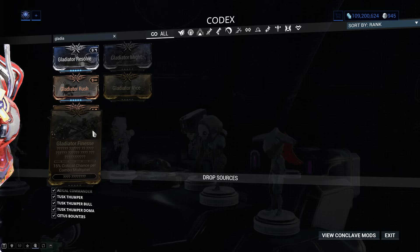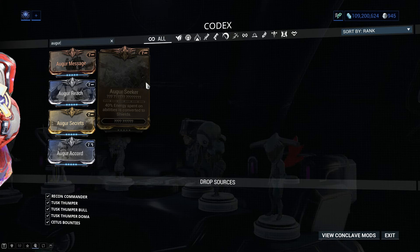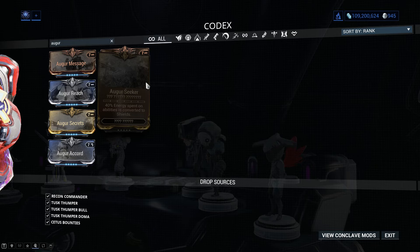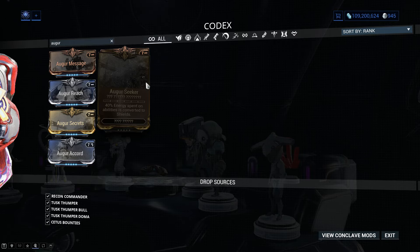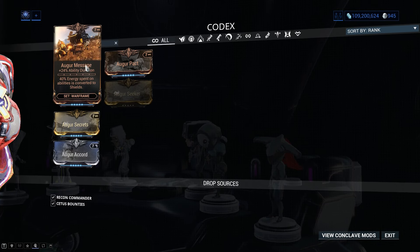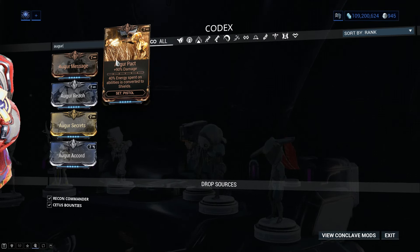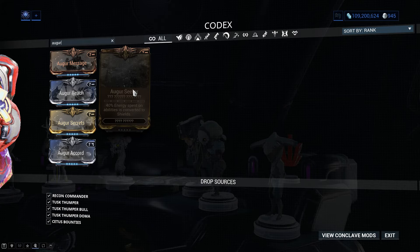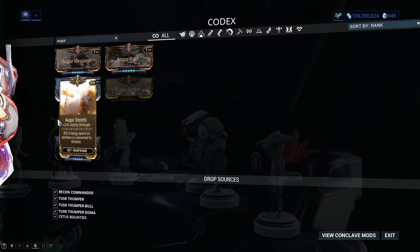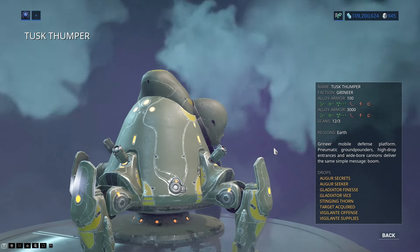You can try to lure the guy away, but that ship is just going to hang around. The better approach is to use Slow Nova and the operator, because the operator can actually slow them down quite nicely. Hope they don't knock you back constantly, because you will end up in a constant state of knockback, which is really annoying. These guys are just really annoying to try and take down.